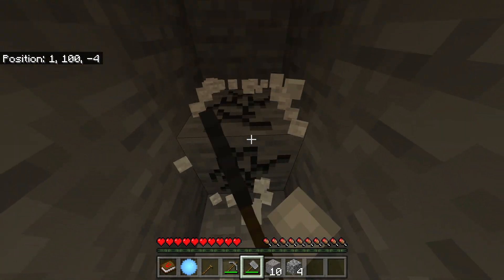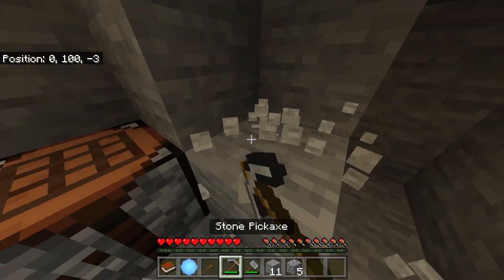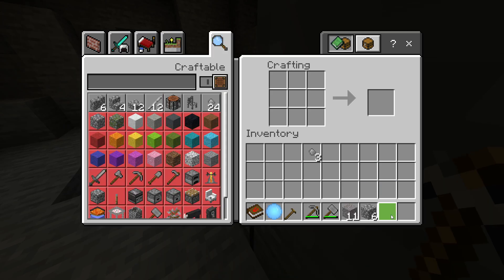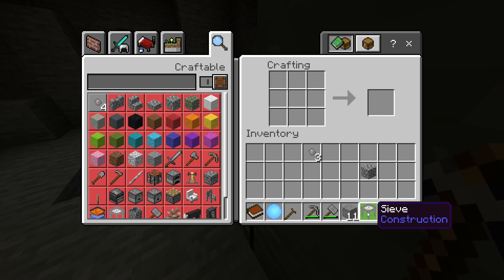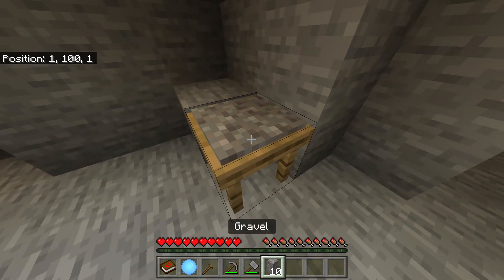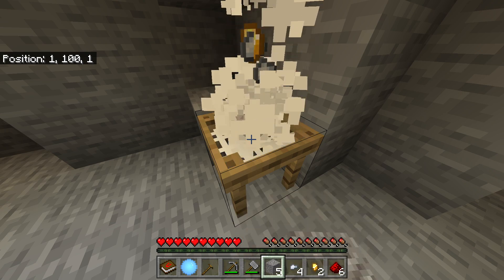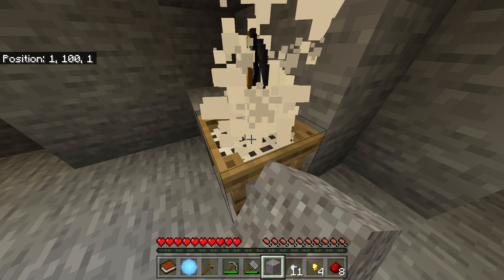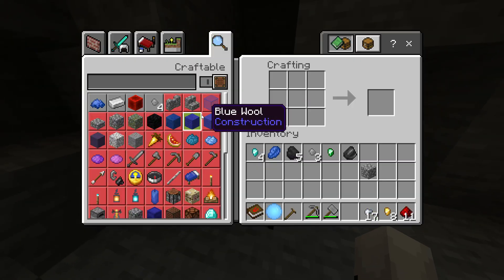With the hammer you want to collect a lot of gravel, and you can make a sieve — just like this. As you can see, we have a sieve right here, and when you place the sieve down you can put gravel inside of it and it will give you a bunch of resources. You can use all these resources to make a lot of cool stuff.